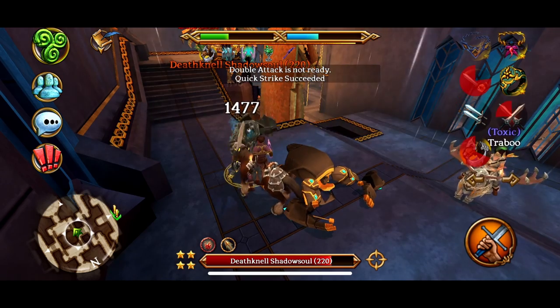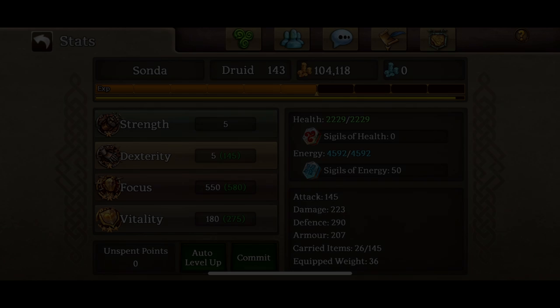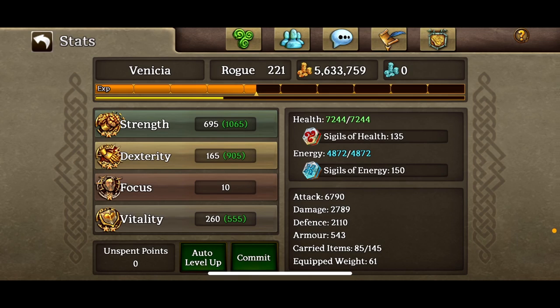For mages, druids, and warriors, the ideal stat distribution is very straightforward. Mages and druids should have enough vitality to sustain while leveling, while allocating the remaining points into focus. Warriors should do the same thing with vitality, but assign the remaining points into strength. Since quite a few ranger and rogue skills are dexterity based, their stat distributions are a bit more complicated — you should only have enough vitality to sustain, but split the rest of your points into strength and dexterity instead.